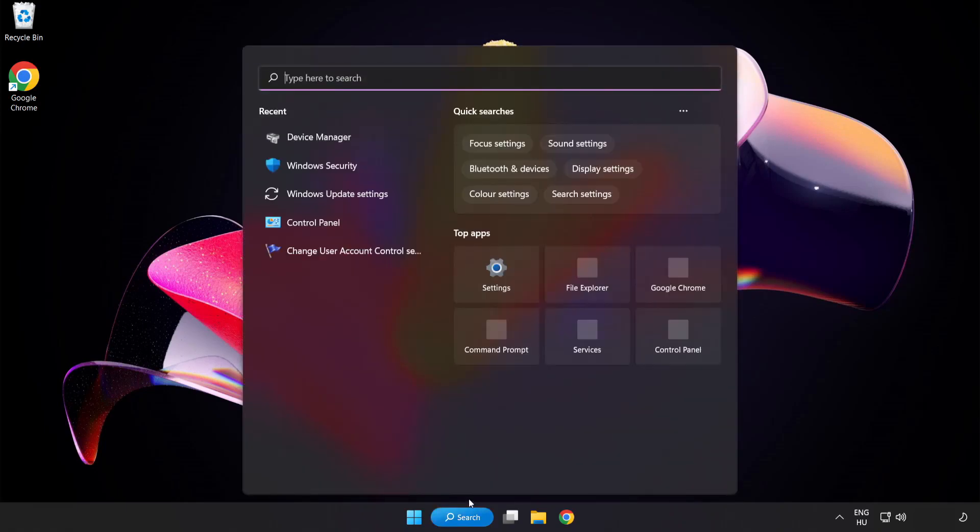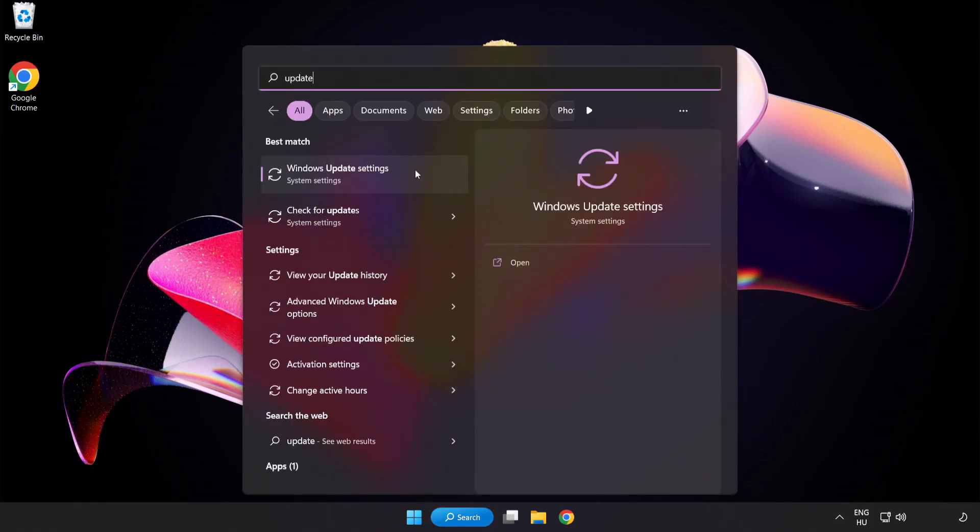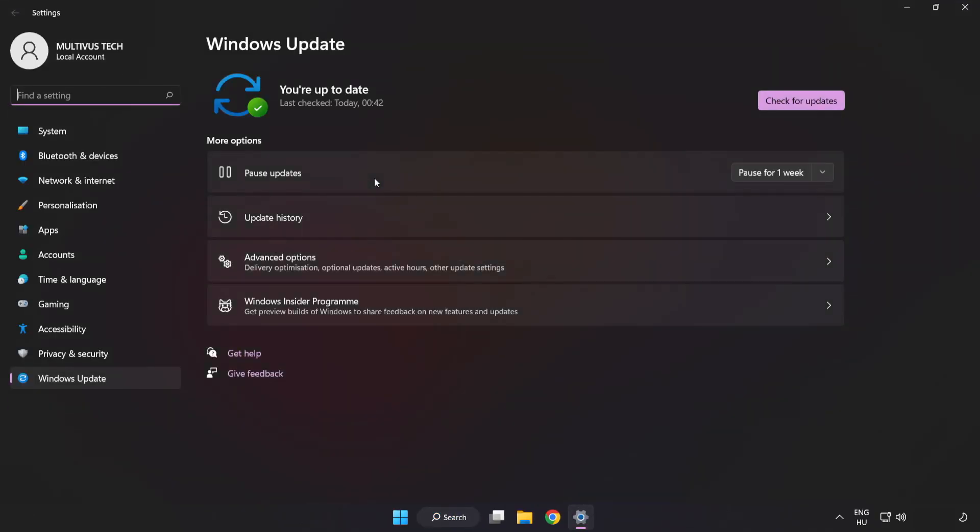Click the search bar and type update. Click windows update settings. Click check for updates. After it completes, click close.